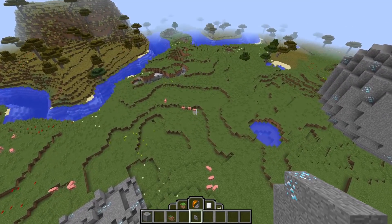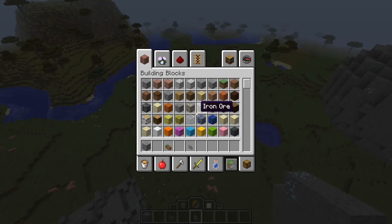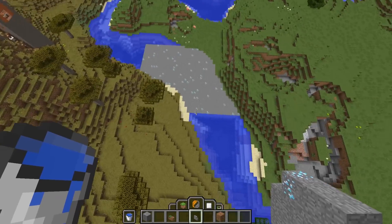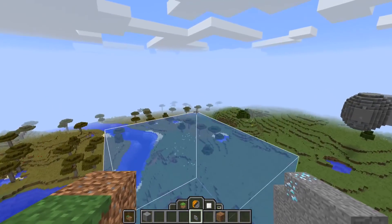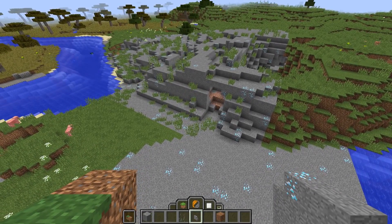However, you might want to select a specific type of block and replace only that type of block. If you want to replace a certain block, all you have to do is put it in your off hand. Another thing to mention is that water can be replaced as well — all you have to do is put the water bucket in your off hand. And there we go — as you can see, it only replaced water. You can also replace multiple blocks by putting a block palette in your off hand. As you can see, it only replaced grass and dirt.